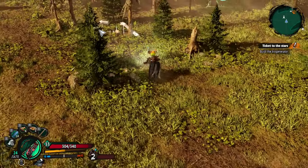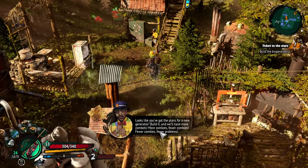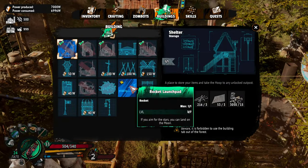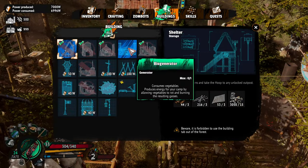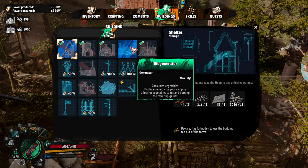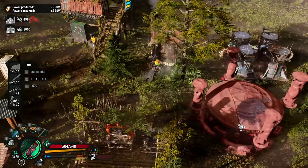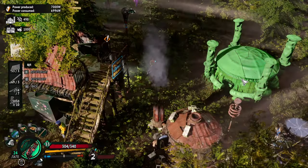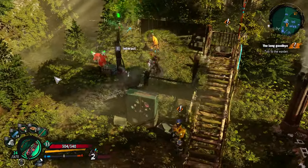All right, back to base. Looks like you've got the plans for a new generator — build it and we'll have more zombots, more zombots, fewer zombies, fewer problems. Where is this? Oh, right here — that thing's gonna be giant. It consumes vegetables and produces energy for your camp by allowing vegetables to rot and burning the resulting gases. We don't have vegetables, and we need a better location for this. It's going right there.